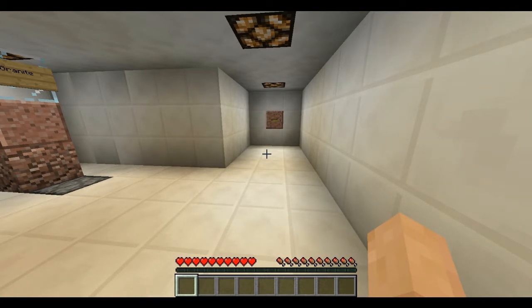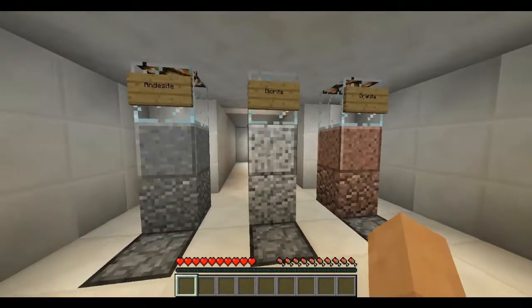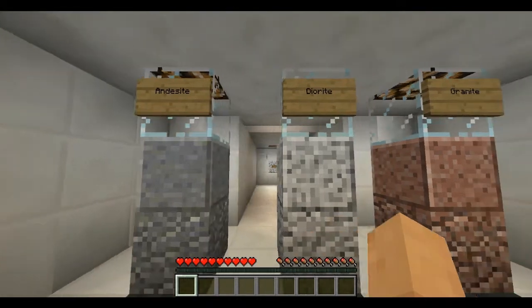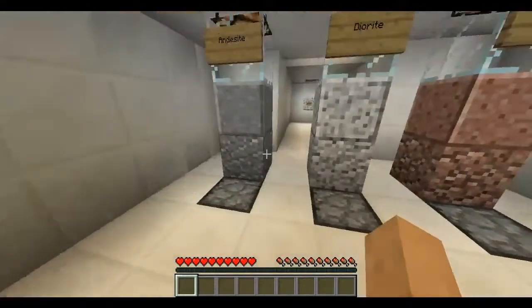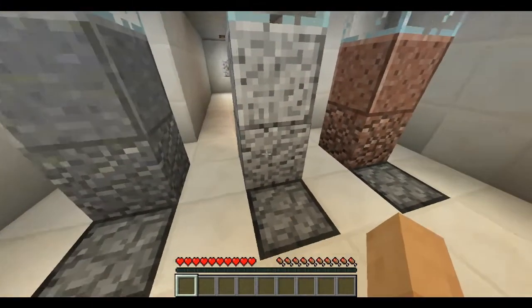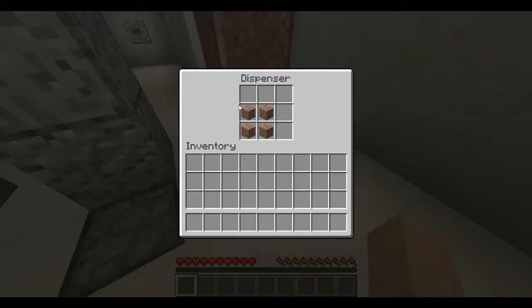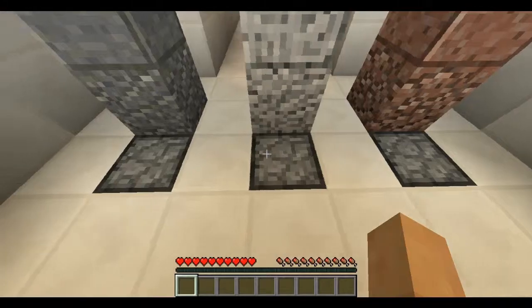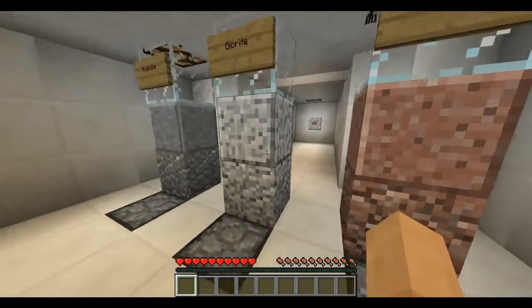We got some new stone: diorite and granite. I have no idea how to pronounce these two, but that's granite. You find this randomly in the world, and then to craft the polished version you just need to do this. This works with every single one and they're found randomly throughout the world with no specific levels.